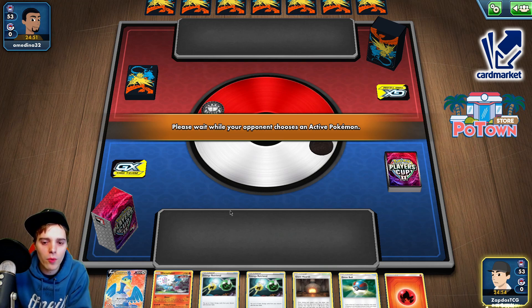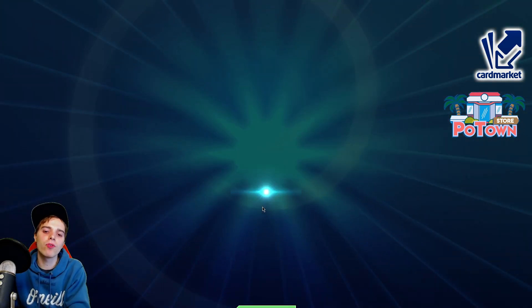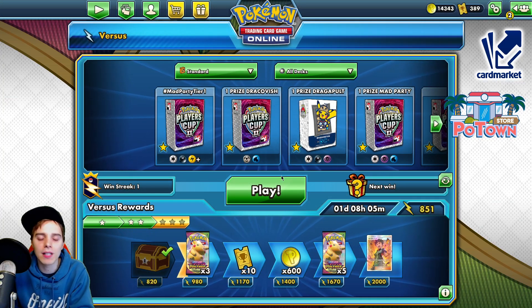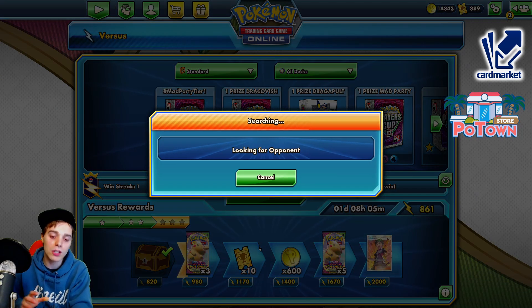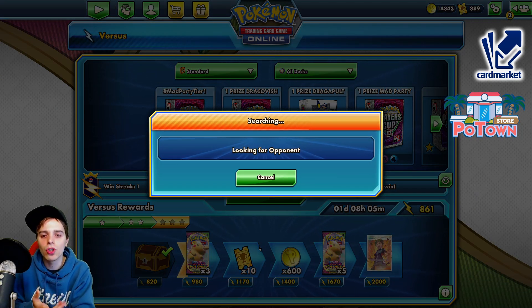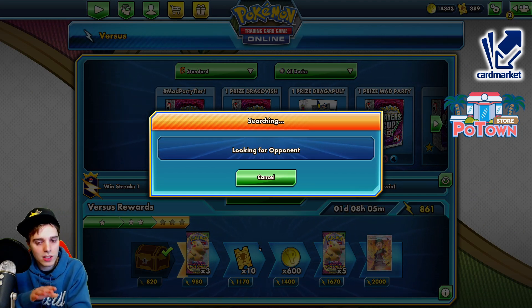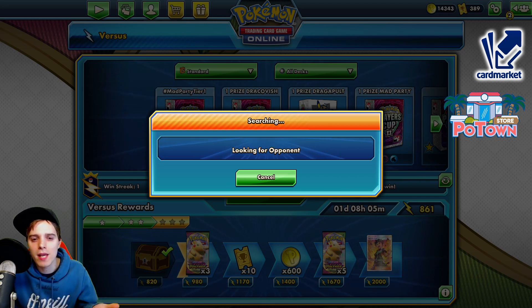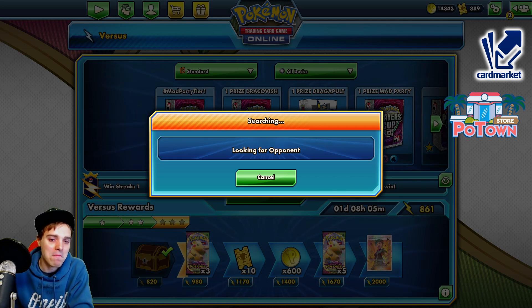So in this scenario I wonder what we should go for. I think we save ourselves a Blown — okay they just concede, instant concede. I think I would have preferred starting with the Cramorant, then having a Great Ball hopefully finding ourselves something like the Danny GX or Zacian so we can actually draw ourselves into some more stuff. If not we can attack on the second turn with the Cramorant, so it would have not been a huge difference. Opponents instantly scooping — sometimes that happens on the Versus Ladder, like always when I'm making a video.